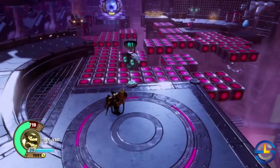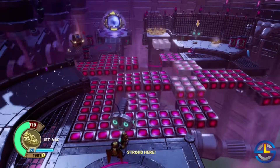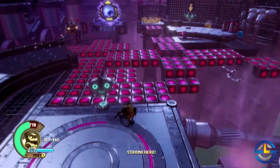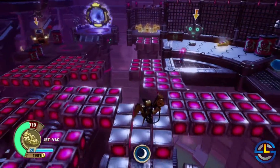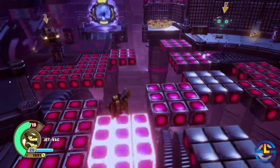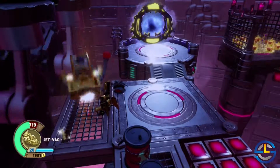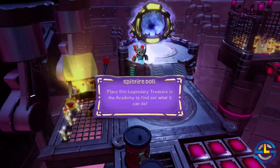There's a spin chest up ahead. What does our path look like this time? Almost all moving ones — all but the one on the far right. Here we go: this one, this one, this one — that gets us over here. This looks like our last spin chest, which gives us a legendary treasure.